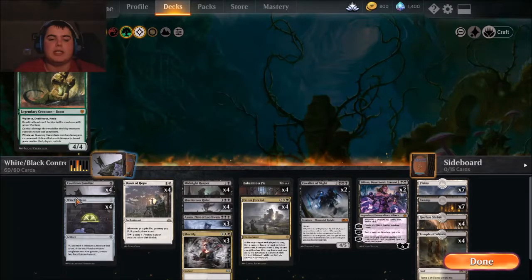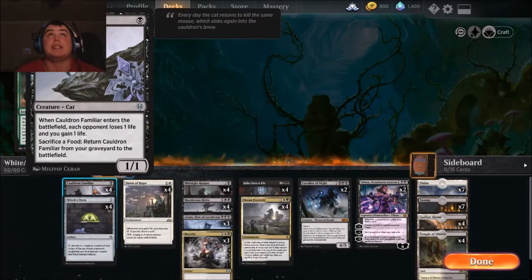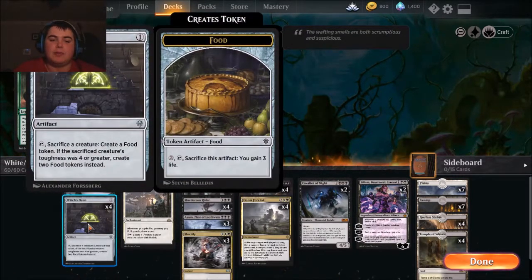Our first card: Cauldron Familiar — and of course if we talk about Cauldron Familiar, you have to talk about Witch's Oven. It's a pretty stupid but pretty nasty combo. Cauldron Familiar comes down, your opponent loses one life, you gain one life. And then if a Cauldron Familiar wants to die, you can sacrifice a food token to return it to the battlefield from your graveyard. With Witch's Oven, you can sacrifice Cauldron Familiar to make a food token and bring it back from your graveyard every single turn.